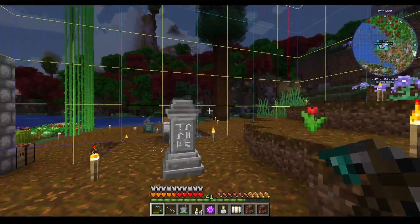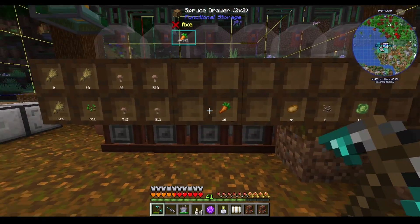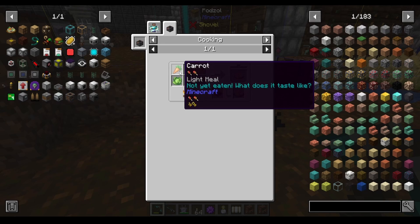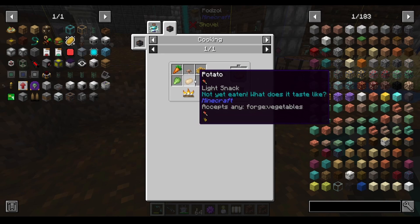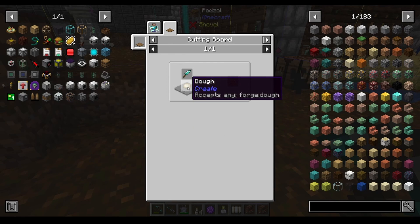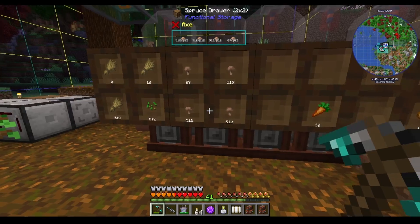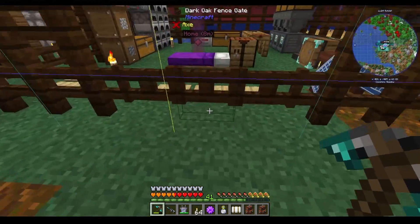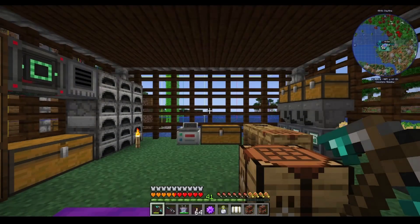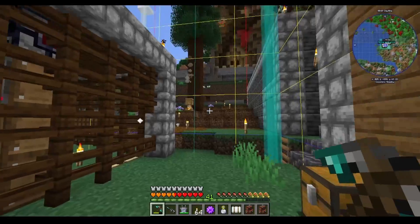We have a few more garden cloches — I'm making potatoes, cabbage, onion, and carrot. The reason I have those is because I want the vegetable noodle, which can be made from mushroom, carrot, cabbage, onion, and any vegetable. Also some raw pasta, which can be made from wheat dough on a cutting board. With those and a few eggs that we have, I think we are good to go on food.